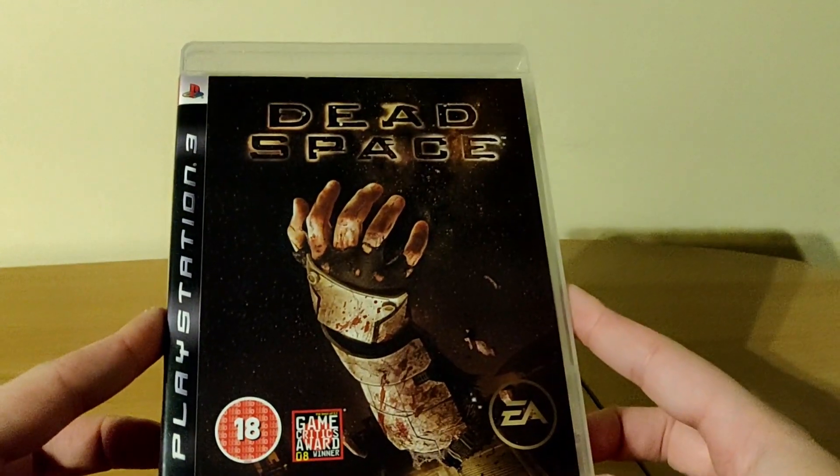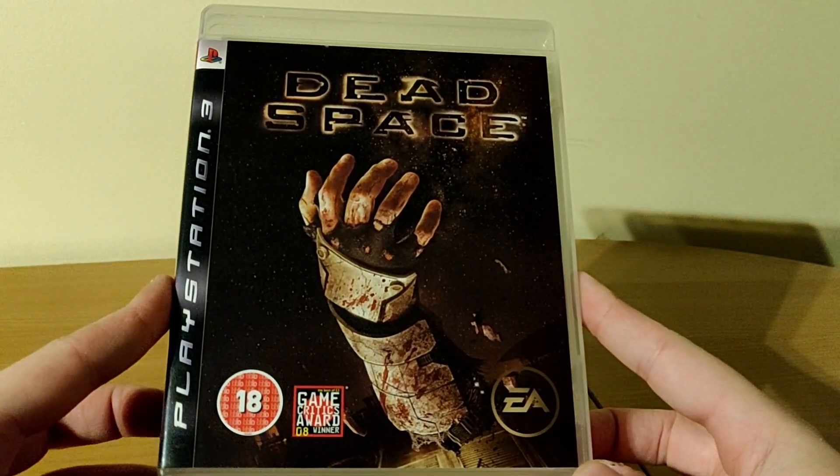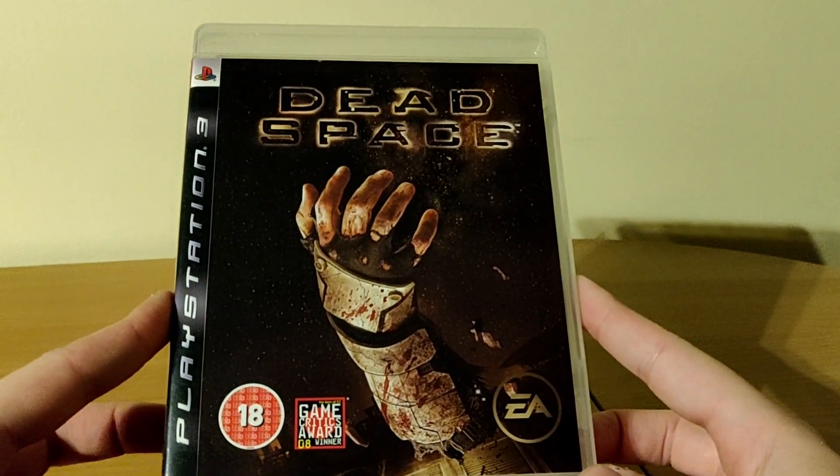Hey guys, what's up, it's Jmart here. In celebration of the Callisto Protocol releasing this Friday, we're going to be unboxing the game that started it all and was also its biggest inspiration — that is the original Dead Space on PlayStation 3. Dead Space released all the way back in 2008 on PlayStation 3, Xbox 360, and PC.